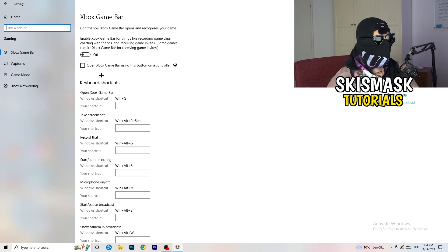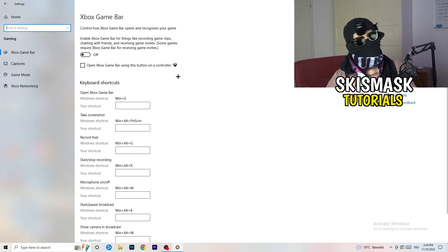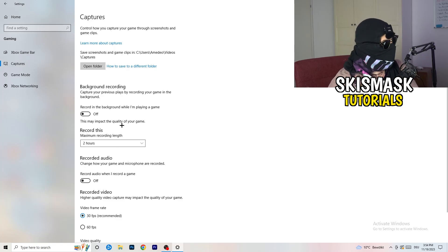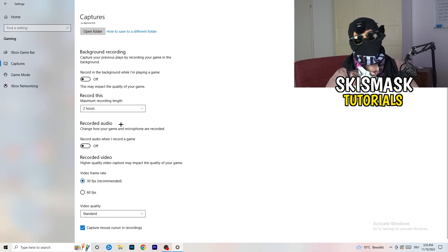Then click into Captures on the left side. Under Background Recording, turn off 'Record in the background while I'm playing a game'. If you want to record your gameplay, use proper software like OBS. Having Windows record in the background takes a lot of performance and can cause your game to not launch.